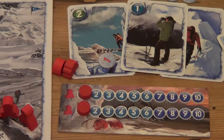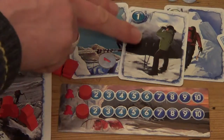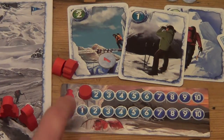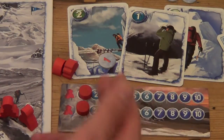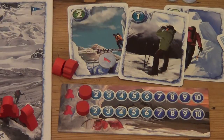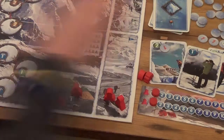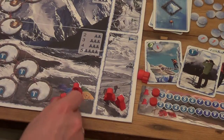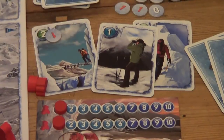The acclimatization level tracks determine how well each climber is acclimatized to the mountain. They start at one at base camp, and we play cards to raise their acclimatization level as they make their way up. If these ever fall below one, the climber dies. So we don't want to take risks that knock down our acclimatization if we can help it. I'll play my two-movement card, reduce it by one to handle the risk, and move one climber one spot up from base camp.